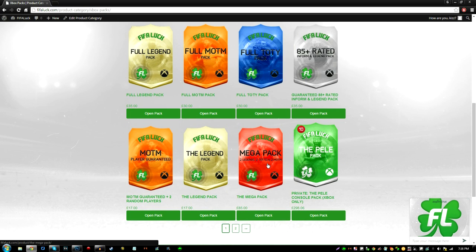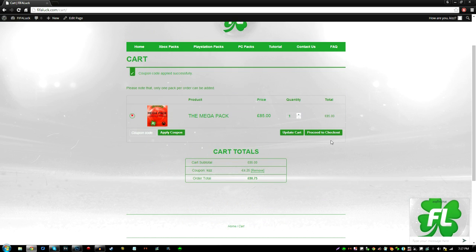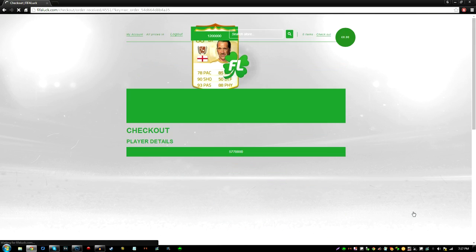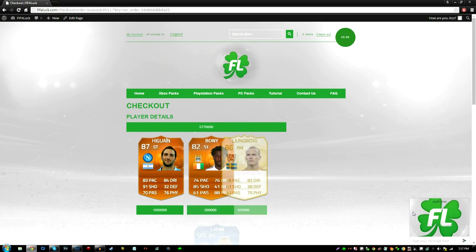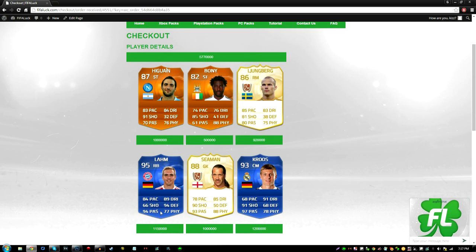The next pack I'm going to buy is this Mega Pack — it just came out yesterday. You could get 2 Legends, 2 Team of the Years, and 2 Man of the Matches. The Mega Pack has opened — we got Higuain, Boney, Lomburg, Larm, Seaman, and Cruz. This pack was worth about 5 million coins; we could have got someone better, but it's actually okay.